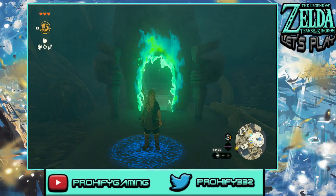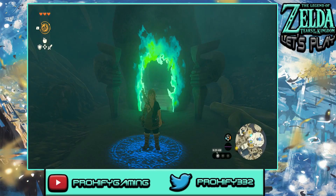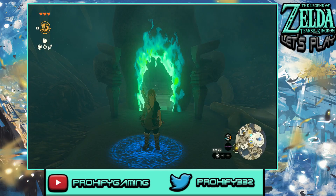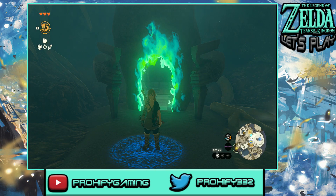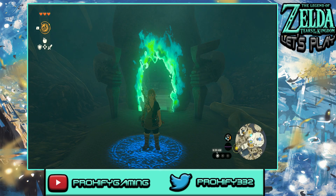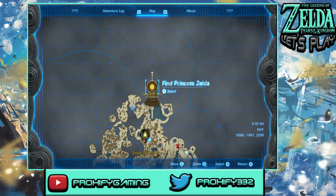Welcome back to another episode of the Tears of the Kingdom let's play. If you guys missed out during the last one, we went and headed to the Nakuya shrine, used our Recall ability, and got ourselves another one of these Light of Blessings. Now since we have four of these Light of Blessings, we have to go all the way back to the Temple of Time and figure out what else is going to happen.